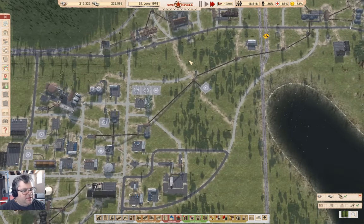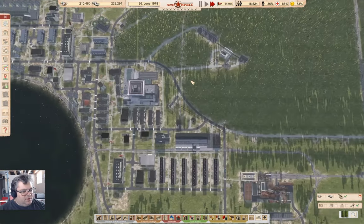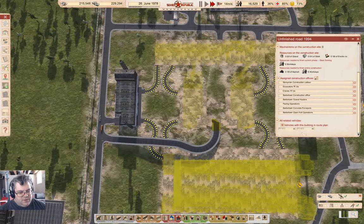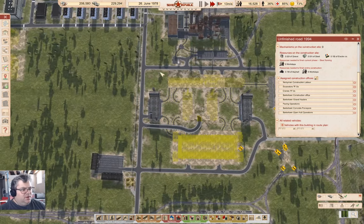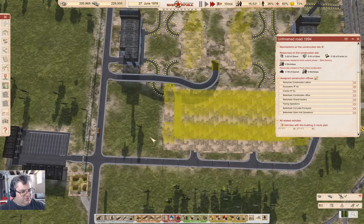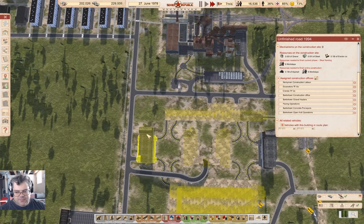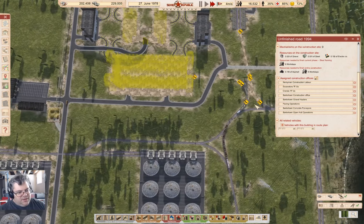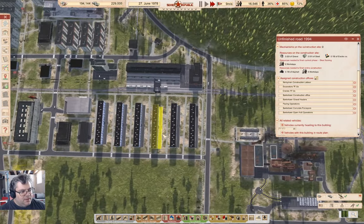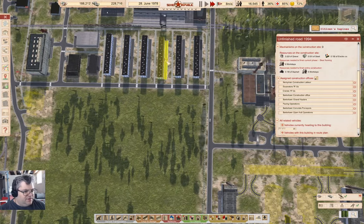Now, where are we with construction down here? Do we have the vehicles coming? We do have buses coming. This is one of the side effects of not building new construction offices closer by — it takes a while for the stuff to get there. Here we have the track builder thing. I must have had those on wooden tracks when I built them. Oops. So I'm going to rough in some residential up here.